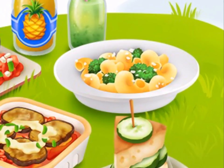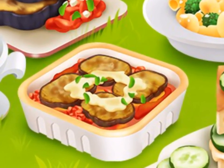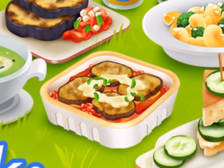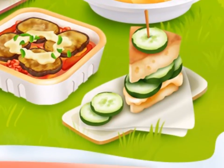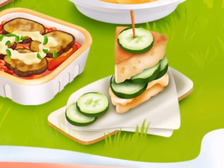Next one is the Eggplant Parmesan — P-A-R-M-E-S-A-N. I'm not entirely sure how to pronounce it, but that's what it's called — Eggplant Parmesan — and it's unlocked at level 99. Looking very cool. The next one is the Cucumber Sandwich, which is unlocked at level 79. Looking very cool right there.